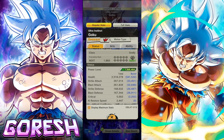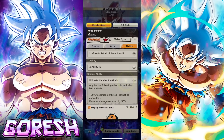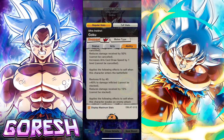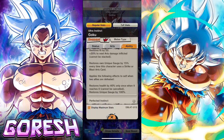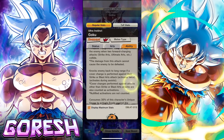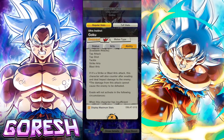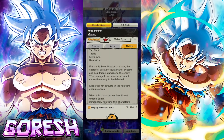He has the unique gauge dodging ability. The interesting thing about this Goku is that he not only dodges, but he actually counters when he dodges. It consumes 30% of this character's unique gauge to activate evade. If it's a strike, blast, or any attack, this character will also counter after evading and deal impact damage to the enemy. I don't know how much damage that deals, and I don't know if you can combo after that — I assume you can't, because that would be so ridiculous.